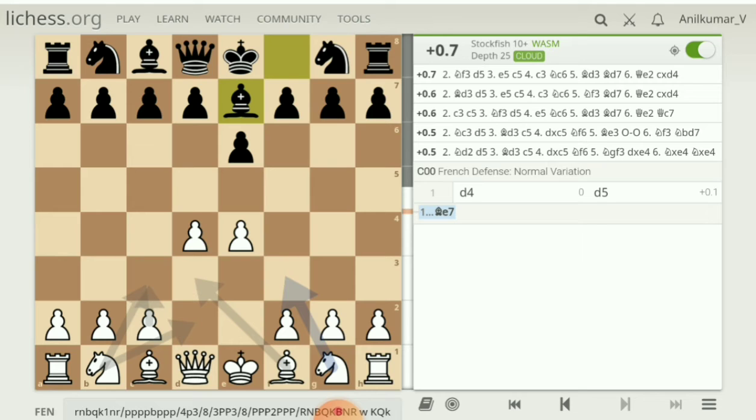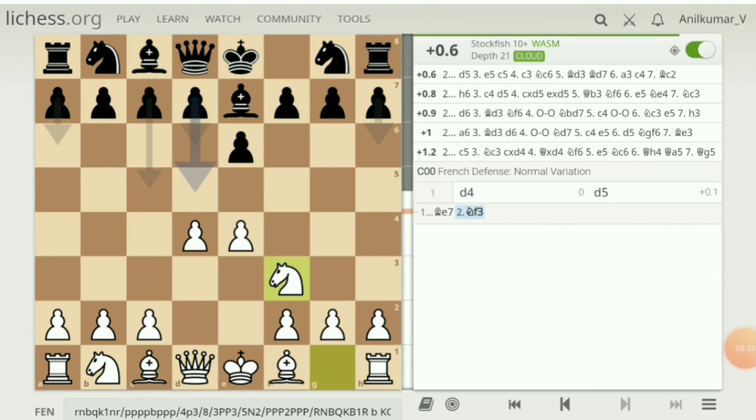Now it's showing White's move. The suggestions are f4, knight f3, and b3. Knight f3 is the dominant and best move. I'm going to play knight f3, and now Stockfish is showing five variations.